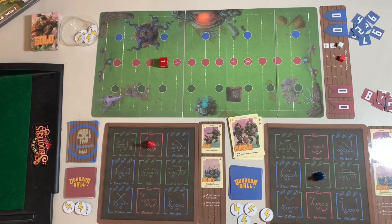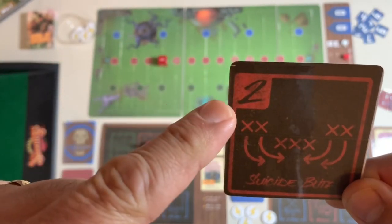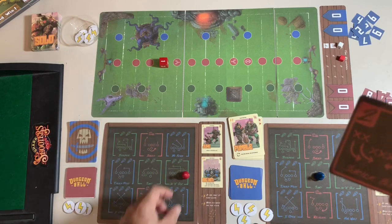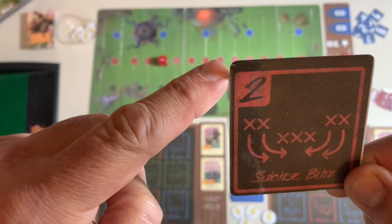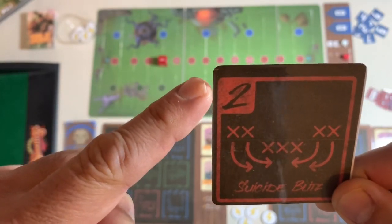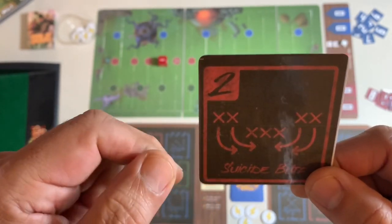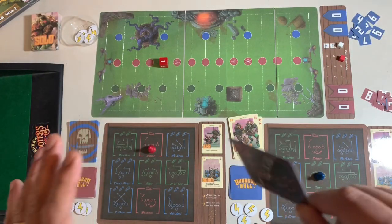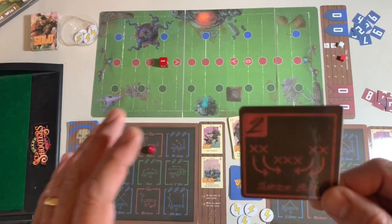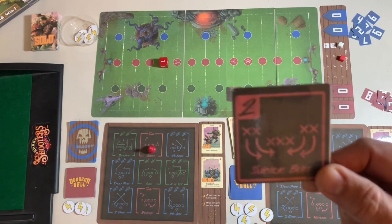If the color didn't match, then the offense would add the number of dice to their roll. So if the offense had chosen a green or blue play and the defense showed a red card, then instead of rolling five dice the offense would have added two to those five dice, making it a total of seven dice. So it's very critical to be able to outsmart your opponent — if you're on defense you've really got to figure out what kind of play the offense is going to choose.